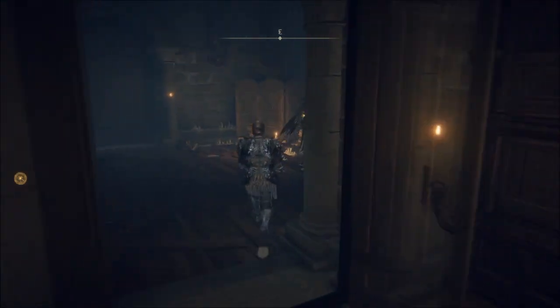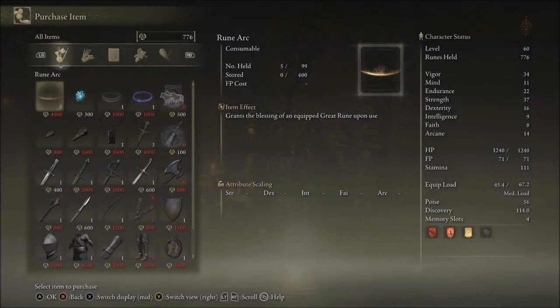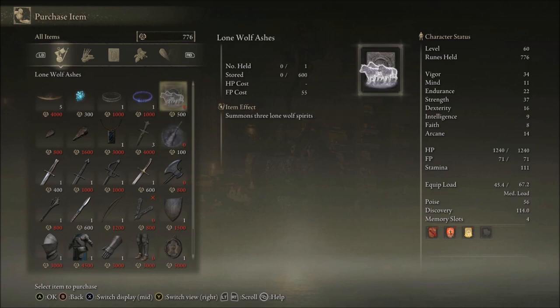After that, go to the Round Table and talk to the twins, because the game gives you some weird prompts about summoning. You have summoning ashes but can't use them — it says you need a bell. And it can't possibly be that thing that only costs 100 runes, right? Well, it is. Buy the spirit calling bell, because that unlocks summoning. It's that simple. You can also buy the lone wolf ashes for a summon — it's pretty good, but you'll probably find other ashes too.